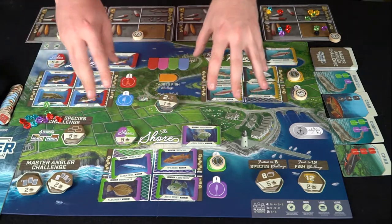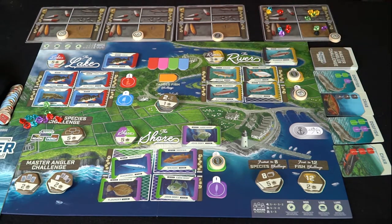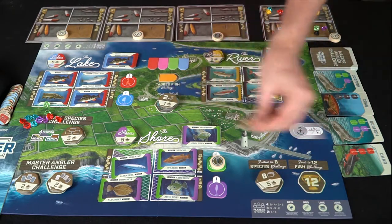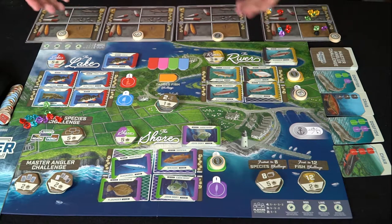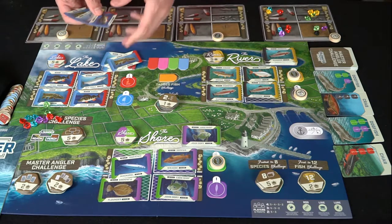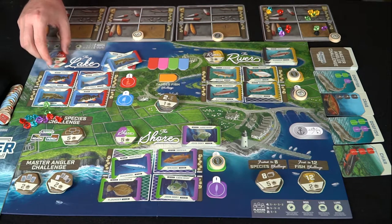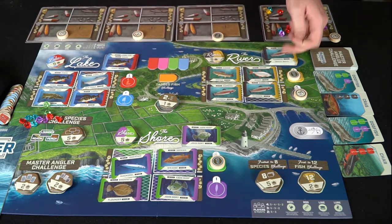Throughout the game, if you can get a perch, a flounder, and a roach — all three smaller fish species — you get those small species challenge points. The master angler challenge gives points for three of the same type, and the eight different species and 12 total fish milestones trigger throughout the game too. Once somebody collects 12 fish the game ends and everybody gets one more turn. After that, you separate your fish by area — rivers, lakes, shore — and whoever has the highest total weight in each area scores five points, second highest gets four, then three, then two.